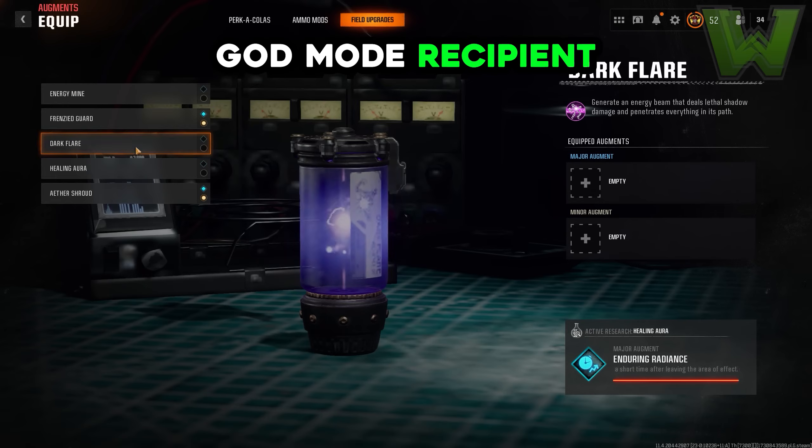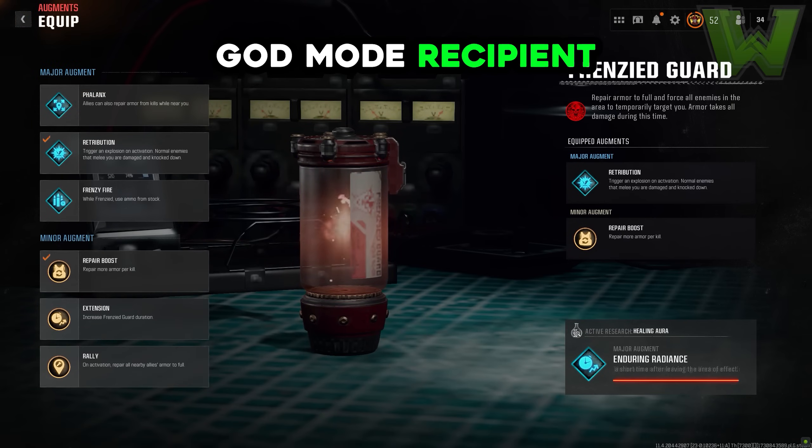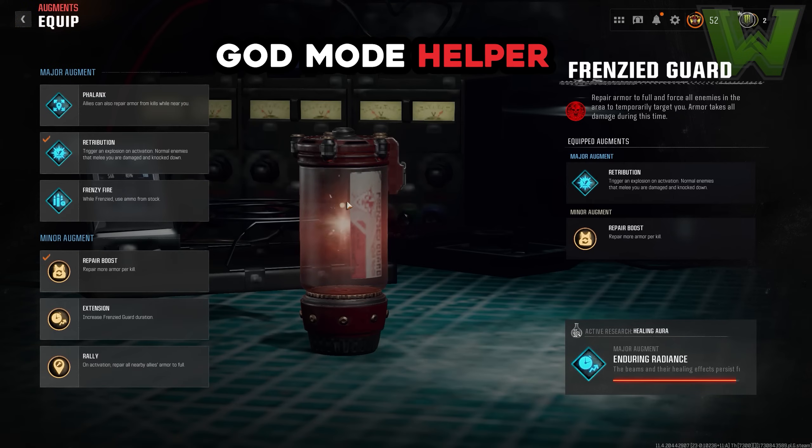Here's what you're going to need if you are a god mode recipient. If you have frenzy guard, you're going to need the augments retribution and repair boots — these are two augments you need to unlock and equip, and they are absolutely necessary for this glitch. Also necessary are juggernaut augments turtle shell as well as either durable plates or hardened plates. What we're going to be doing is essentially getting god mode by combining multiple augments from multiple field upgrades.